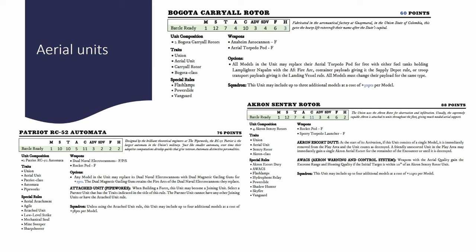You'll probably be swimming in these models, because you get one for every aerial sprue you pick up. With the Destiny providing eight sprues, plus the Honorable Eclipse Company box and the Fortune and Glory set, there's a good chance you've got up to 18 of them already. They're quite flexible too — you don't always have to take aerial torpedo pods. You can give them fuel tanks holding Lamplighter Napalm, container payloads for the supply depot rule, or troop transport payloads giving them the Landing Vessel rule, which is very interesting for certain mission types.